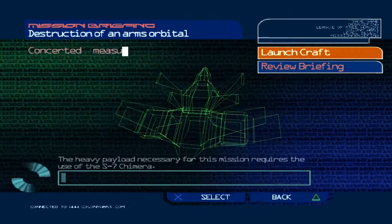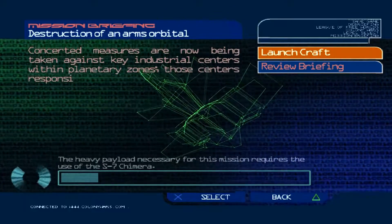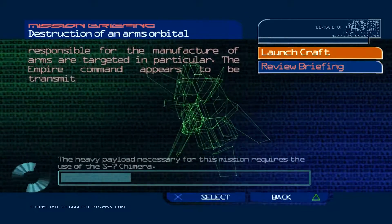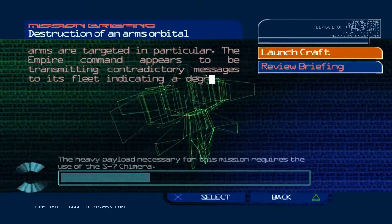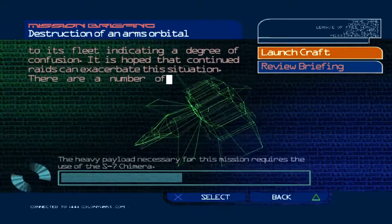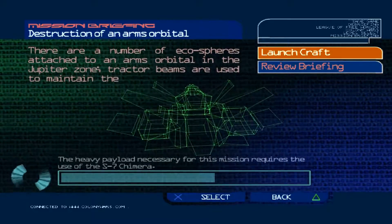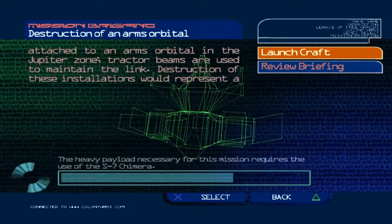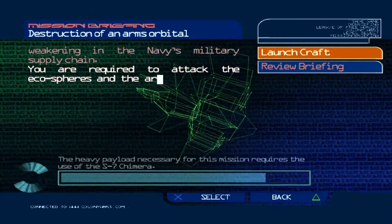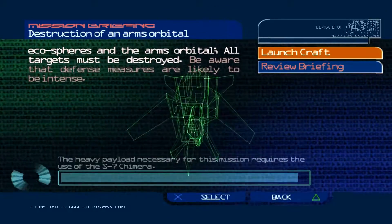From here on, it's unmitigated success, no failures. So we took that platform, no problem. Those centers responsible for the manufacture of arms are targeted in particular. The Empire Command appears to be transmitting contradictory messages to its fleet, indicating a degree of confusion. It is hoped that continued raids can exacerbate this situation. There are a number of ecospheres attached to an arms orbital in the Jupiter zone. Tractor beams are used to maintain the link. Destruction of these installations would represent a weakening in the Navy's military supply chain. You are required to attack the ecospheres and the arms orbital. All targets must be destroyed. Be aware that defense measures are likely to be intense.